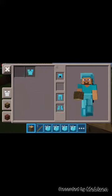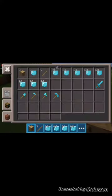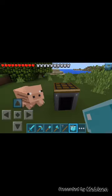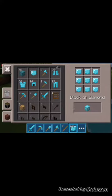Alright, let's put on all the armor. I'm looking good already. I'll put my sword over there, my pickaxe over here, my shovel over here, my axe over here. I really don't need that — let me just keep a stick over here just in case I need more diamonds. I'm gonna make a bunch of diamond blocks too.